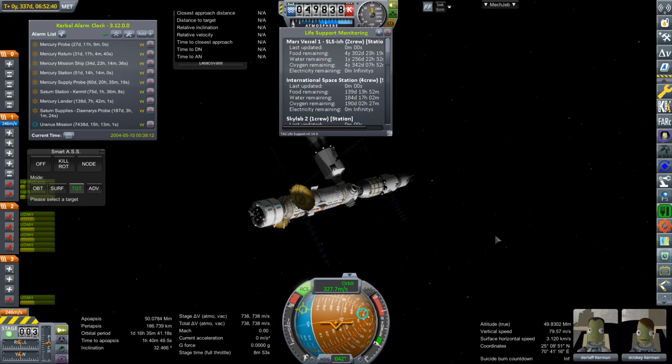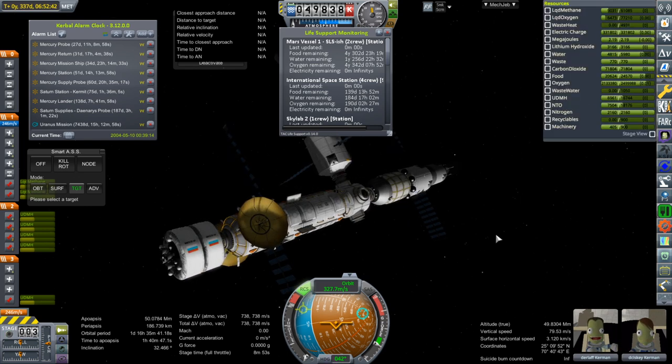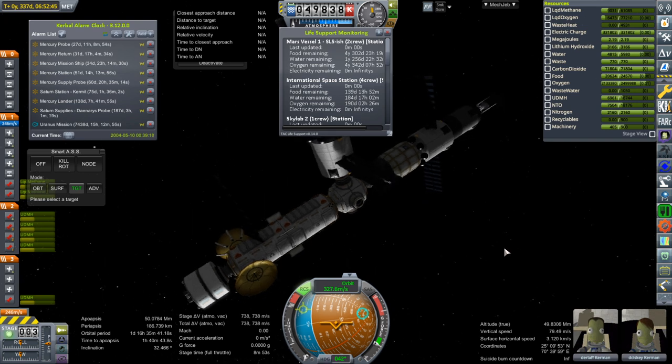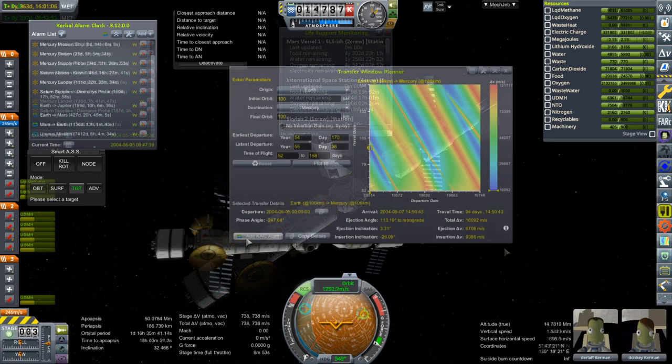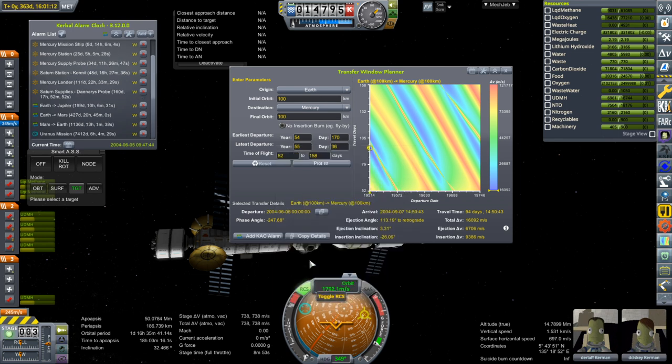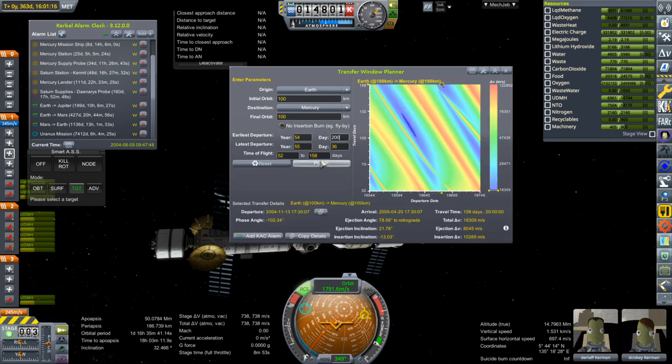I take a look at Mars Vessel 1, just keeping an eye on how things are going — this is in orbit around Mars. I also plot further Mercury missions as necessary, using Transfer Window Planner to do that. That was two livestreams covered here: August 2nd and August 8th. Hopefully we can make more progress catching up to where we are right now. Thank you for watching — if you enjoyed this video please press like, and if you have any comments or suggestions please leave them in the comment section below. See you next time.